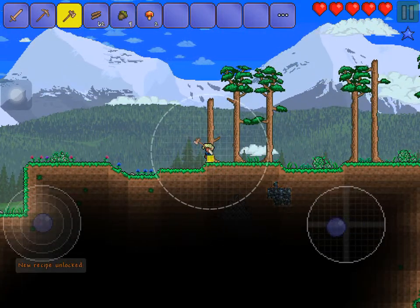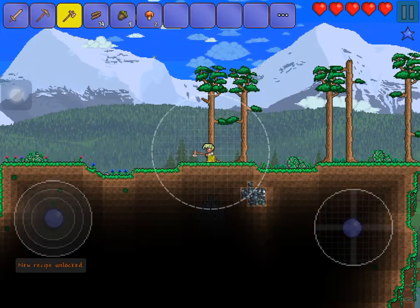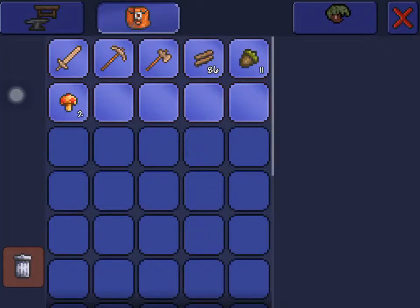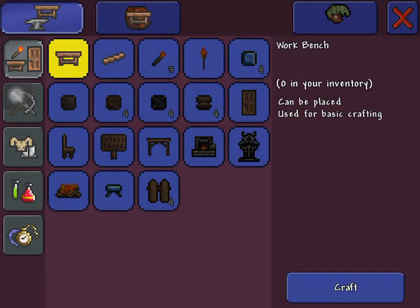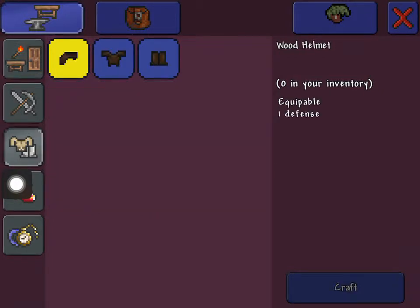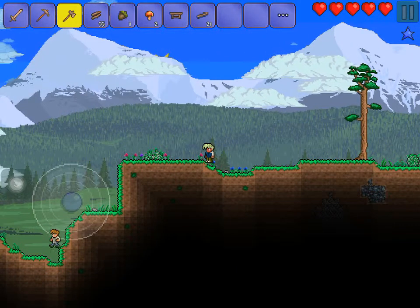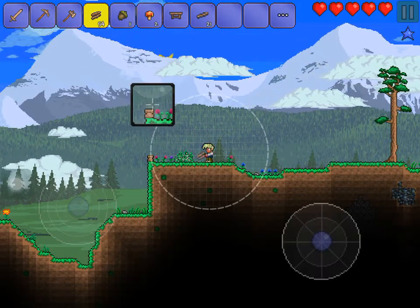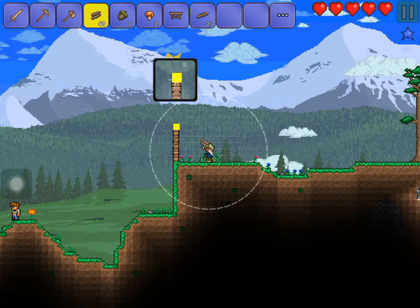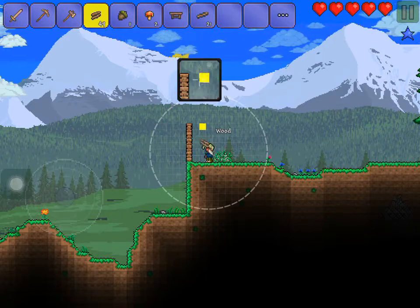Almost done. Keep chopping — chop down this last tree and then we'll start building. I'll build armor later. First we need a pit. Let's start building a simple house for now, and then we'll probably build a different one somewhere else later. If we get better resources we'll either expand it or build a new house.